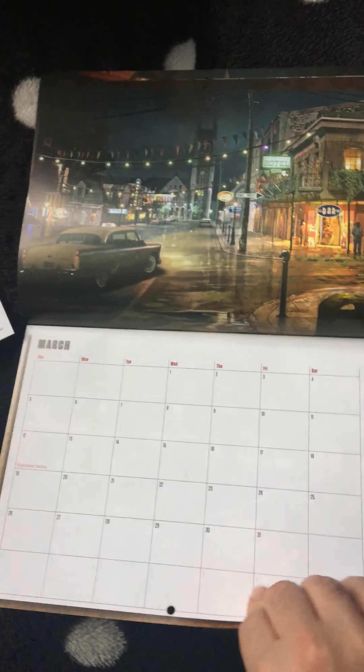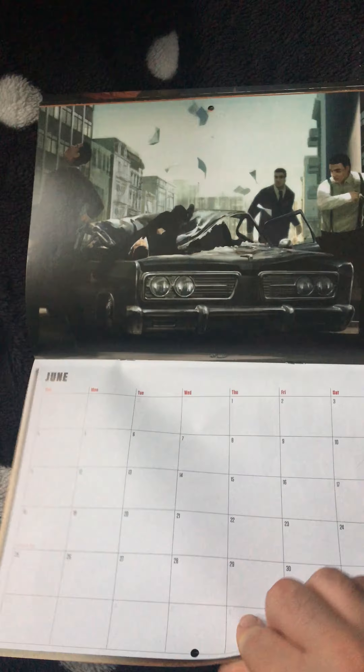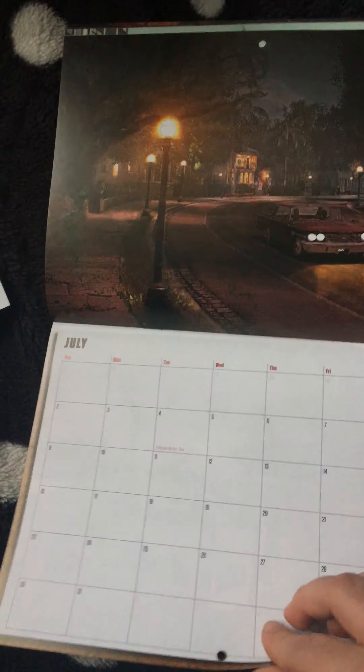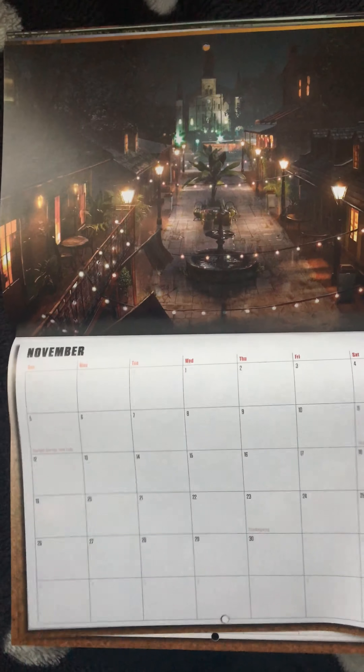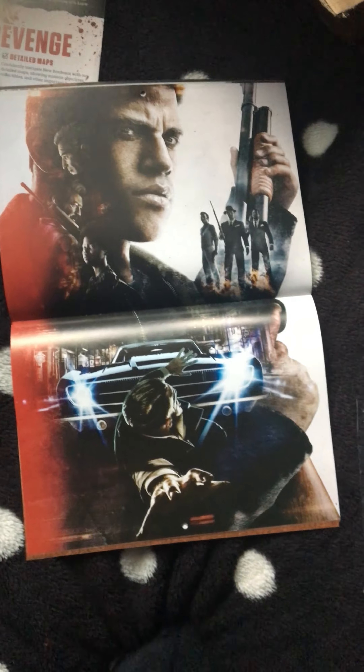The calendar continues through February, March, April, May, June, July, August, September, October, November, and December. On the back you've got a picture of what each month shows. And as you may have seen, in the middle there's a two-page poster. So once the calendar is finished it's not all lost — it can be taken out, used, or framed.